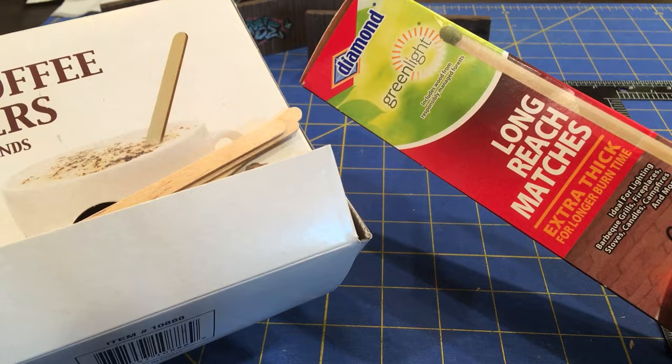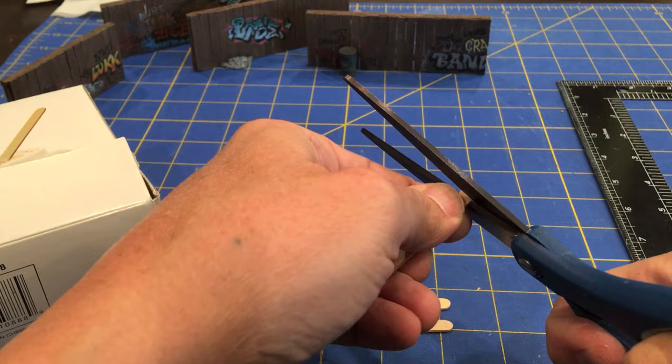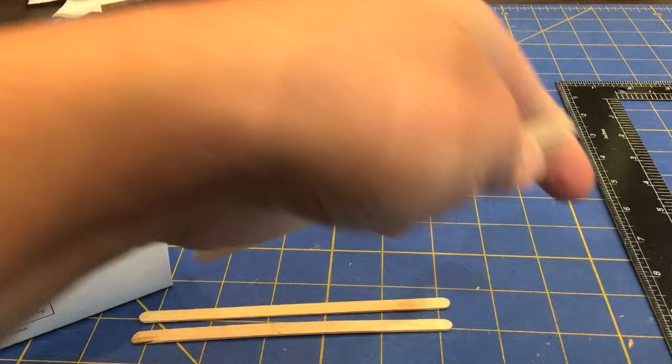Our main ingredients are going to be these coffee stirrer sticks and these long matchsticks. To start, we're going to grab a couple of the coffee stirrer sticks. I'm going to lop off one of the rounded ends, and I want my fences to be about an inch and three quarters high, so I'm going to cut one at an inch and three quarters.